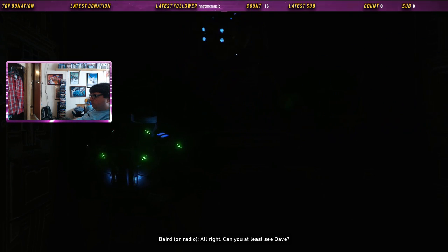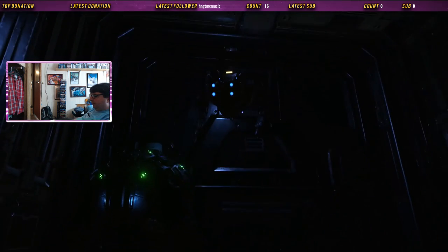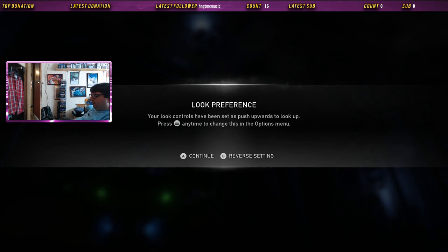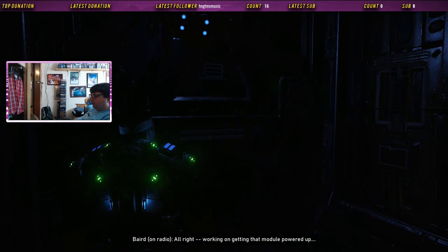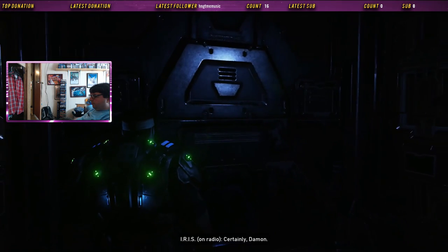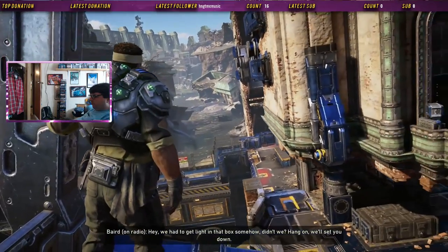Yes, I can see Dave — right at Dave. All right, that's an interesting way to do it. Yeah, I see Dave. Working on getting that module powered up. Just Harry... lights are glitched. Iris, open the doors. Certainly, Damon.